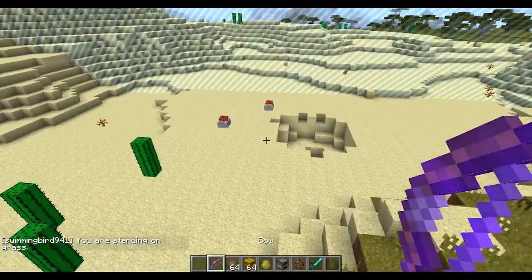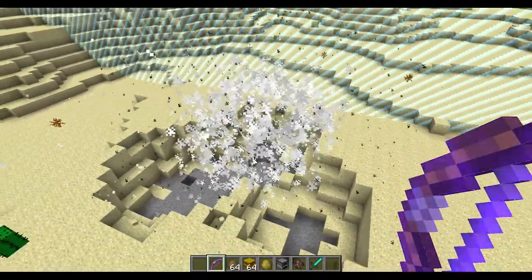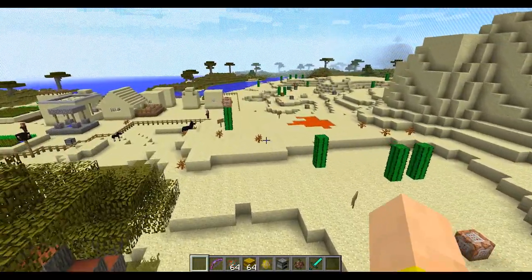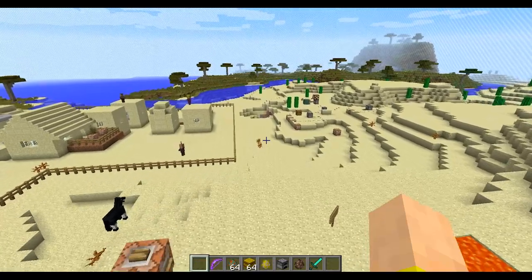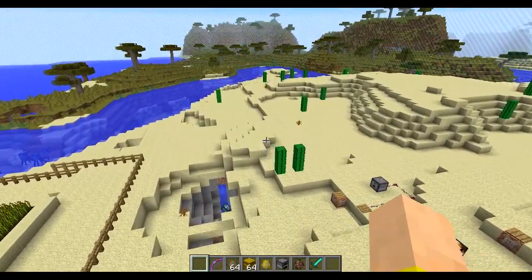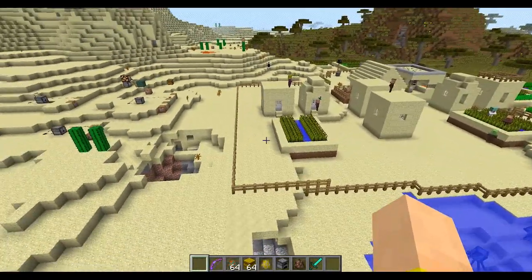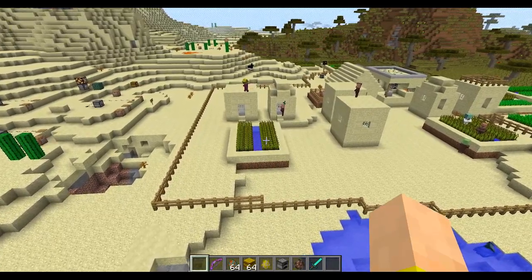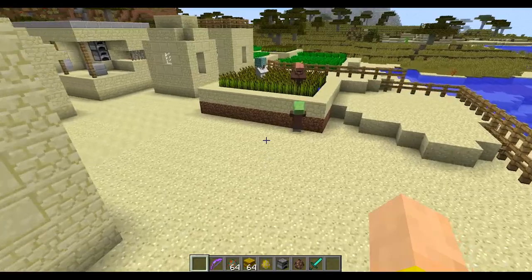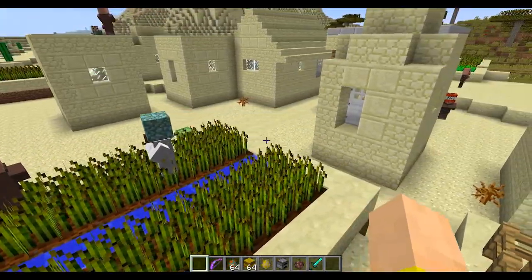TNT minecarts in the past — you could not shoot them with a flame bow and have them blow up. But as you can see, you can very much do that now in the new snapshot. A lot of volume that was way too loud, even when you set the volume down, has been fixed — ghasts in the Nether and thunder had that problem. The snow golems with their broken necks from the last snapshot have been fixed, and the guardians had a bunch of sound bugs that are now resolved too.